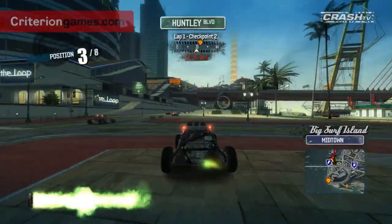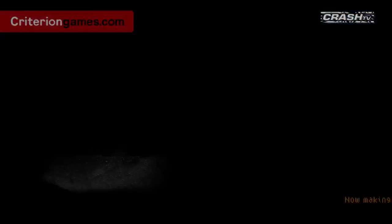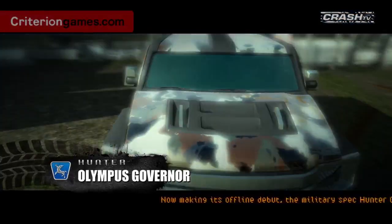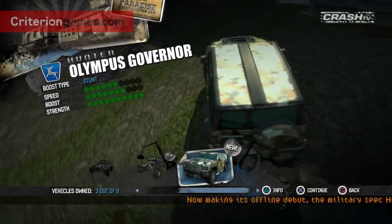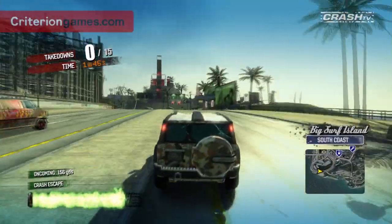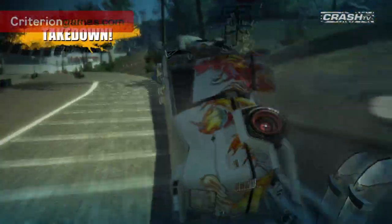As you play your way through your license, one of the first things you're going to unlock is this bad boy. It looks like an Olympus — yeah, it's actually a heavily modified version of the Olympus which we released in Cagney, and this is called the Olympus Governor. It's Sarge Sullivan's favorite car and a bit like Sarge, it's tough and it's actually pretty well designed for stunt run.